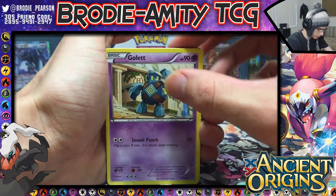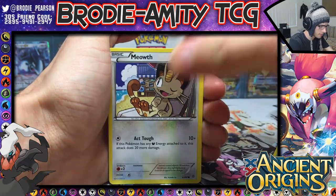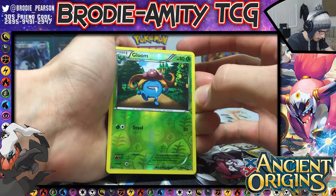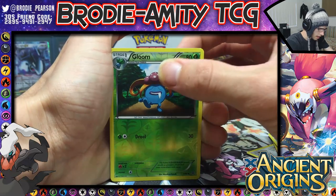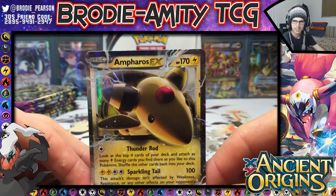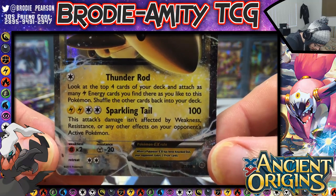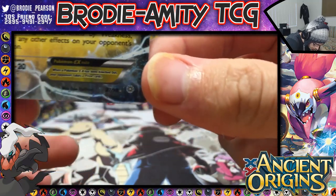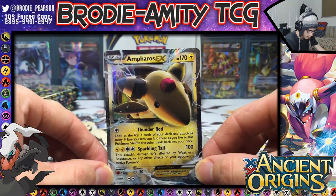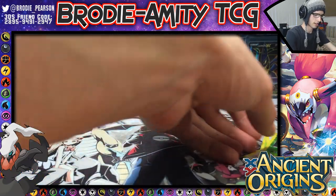So we have a Gollurk with Smash Punch, Eevee, a Quagsire, a Combee, and Meowth. Level Ball, Ariados, Forest of Giant Plants, we have a Gloom, and we have a Raichu EX — nice way to start off this part! It has Thunder Rod and Sparkling Tail, number 27 out of 98. Getting off strong, certainly a way to go.